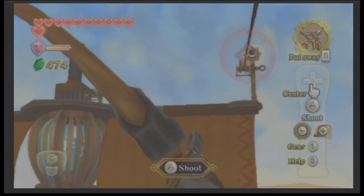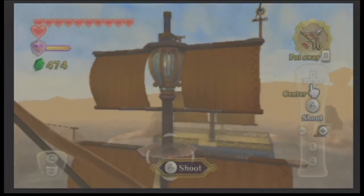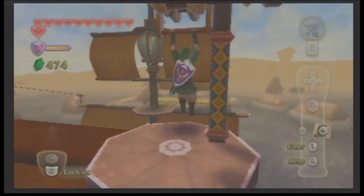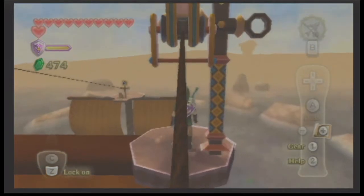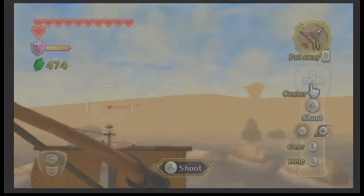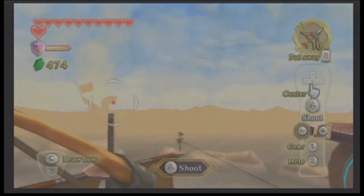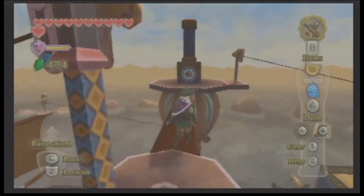If you saw that transition, you could see the frickin' abandoned ship in the background — that was a nice little touch. I want to see if I can look at it from here. Look at that right there — the abandoned stronghold! That's awesome! The attention to detail is massive.